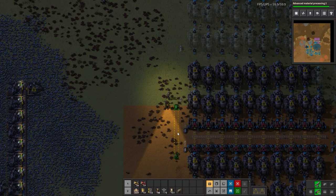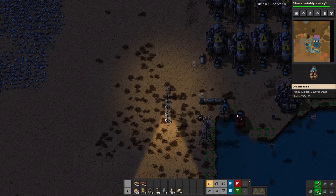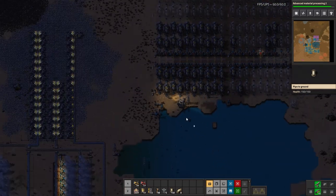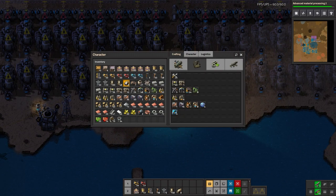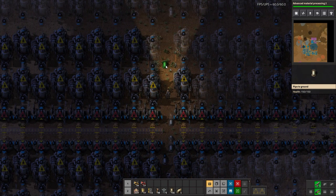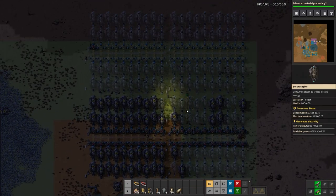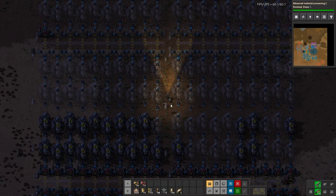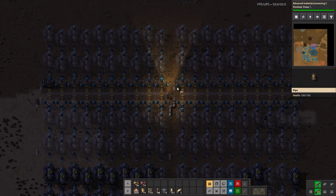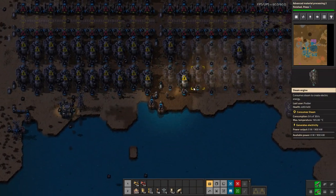Let's copy that and make life easy. It would be really nice not to have to worry about power for the rest of the game. That connects there — three bits of water connected. I can fit in another pump over here. We've now got four pumps in total, which should be enough for these four steam engine blocks.